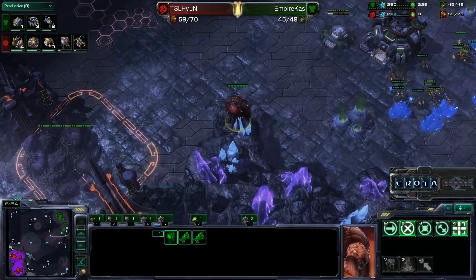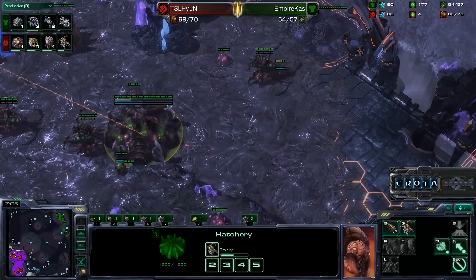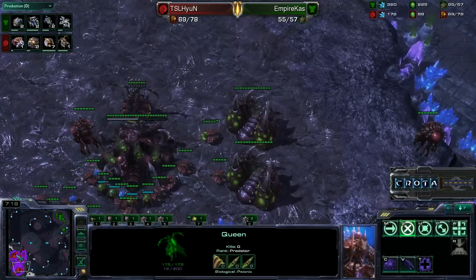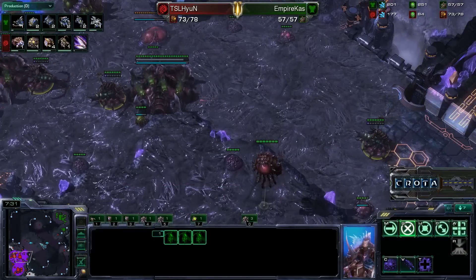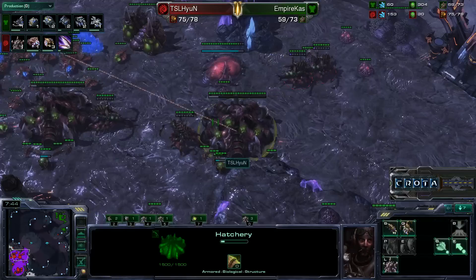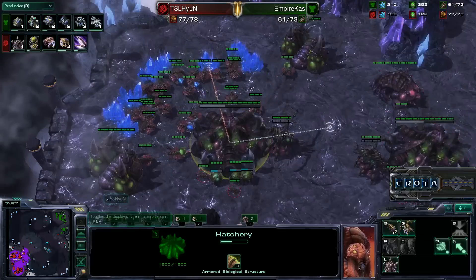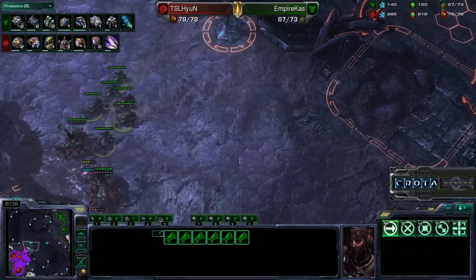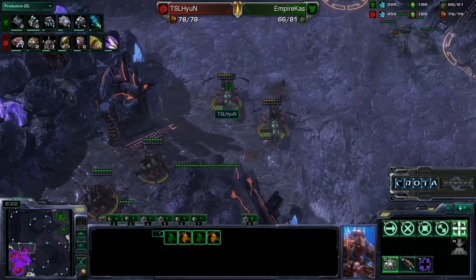The hellions are already making a move out across the field. The queens are going to be able to push back this aggression. What I like about Hyung's play here is he knows a third base is more difficult to take because it is very exposed, and he isn't trying to establish it. He is getting a lot more queens — still training queens even with four on the field. With five queens he will be able to push back any banshee harassment. Both sides fighting with a little starburst action as the queens pushed back all those units and are now laying down more creep tumors.